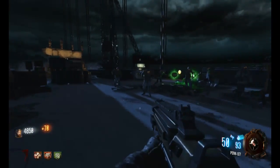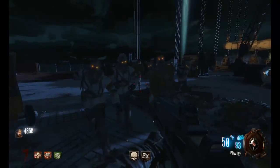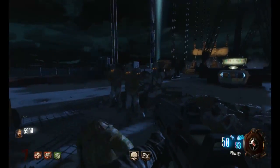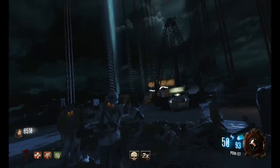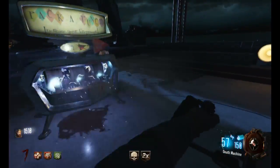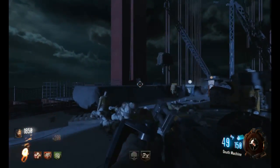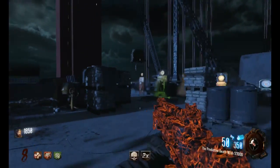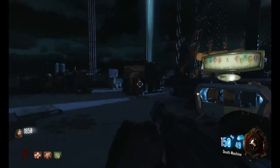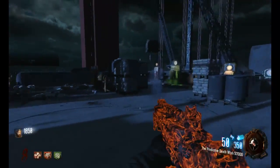Those zombies could be helpful to knife. Now I have died from knifing but hey, of course I'm gonna try it again — that's what I do best. Let's upgrade the PDW here we go. I probably shouldn't have done that yet. It's called the Predictive Death Wish — 57,000 points. We'll see how this goes, I can't assume it's gonna go well at all. If we can somehow manage to figure out a way to train, that would be good.